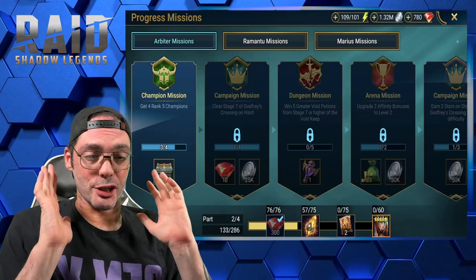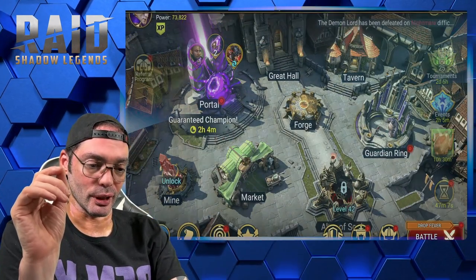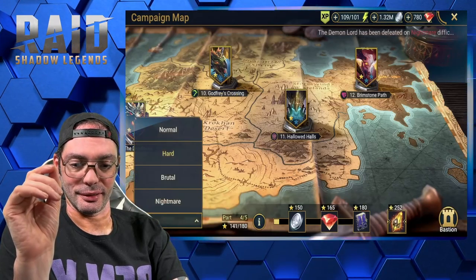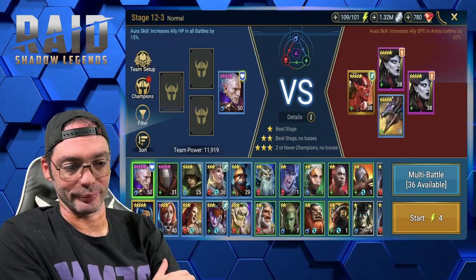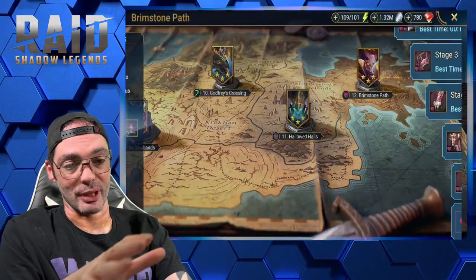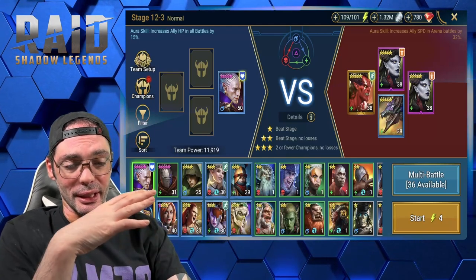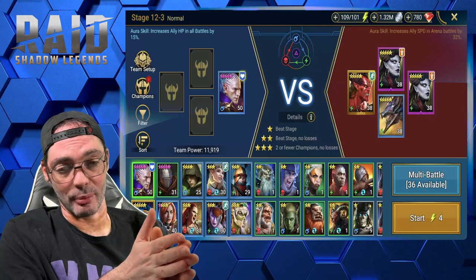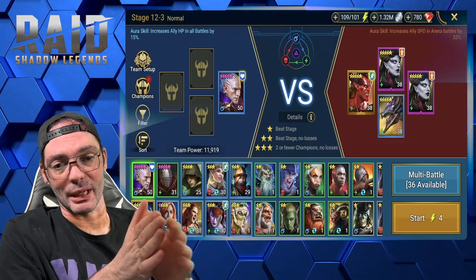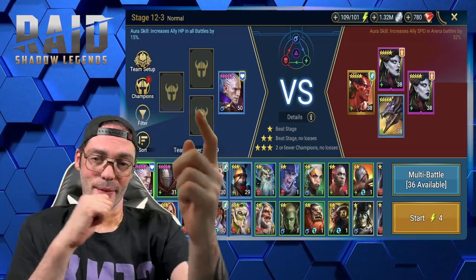Stopping for today, but I'll leave the campaign running on normal — not on hard — farming for Diabolus. I still need Diabolus to be able to fuse Jizoh. I also need some food champions, so I'll use Kael to get some food going. Hopefully by tomorrow morning I'll have enough or be close enough to get all the remaining missions done. Thank you for watching and I'll see you in the game.